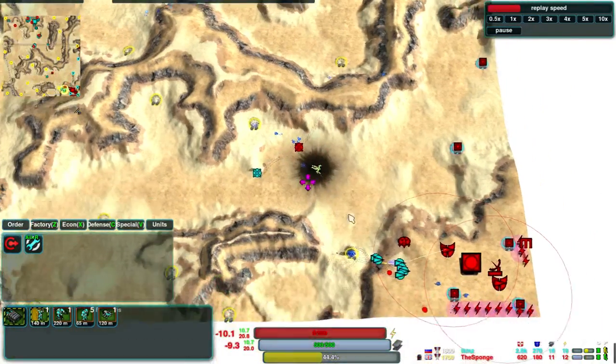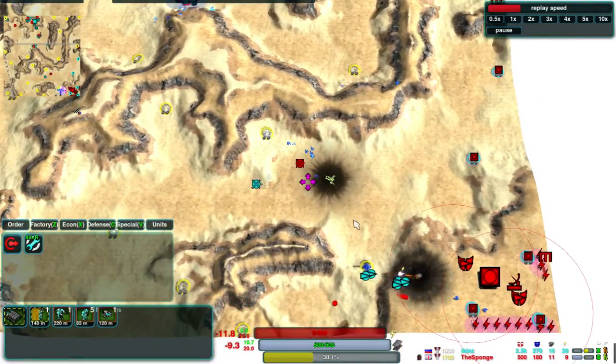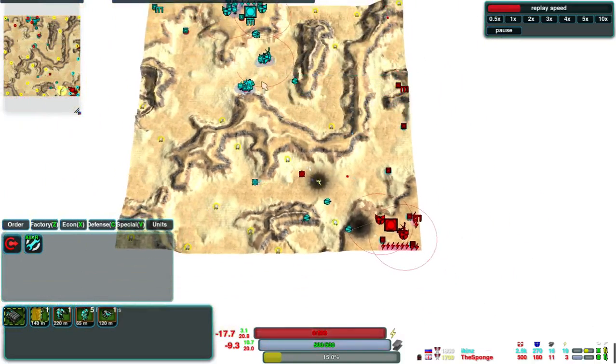The loss of his Commander means that Sponge is now down to 11 metal against Ickens' 16, which means Ickens is very much at the advantage now. He also has the territorial advantage — having come out and pushed forward, he's free to take the outlying Metal Points with less space to defend.